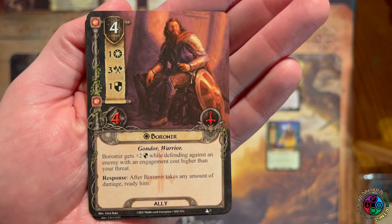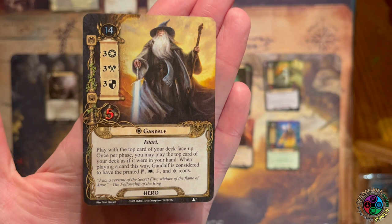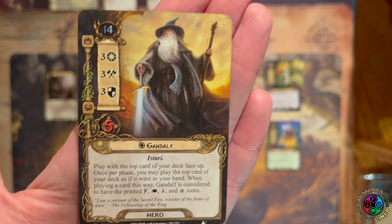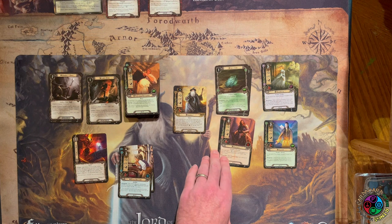Boromir ally is an excellent target for Elf-stone because he sticks around — three attack, one defense, four hit points. He gets plus two defense while defending against an enemy with an engagement cost higher than your threat, and after he takes any damage, ready him. All of these allies are unique, so only one copy can be in play at the table. Also, Gandalf hero is unique, so if someone is running core set Gandalf with Sneak Attack, they can't while this Gandalf is in play. If a player has Sneak Attack Gandalf in their deck, they might want to swap Gandalf for another ally like Beorn.